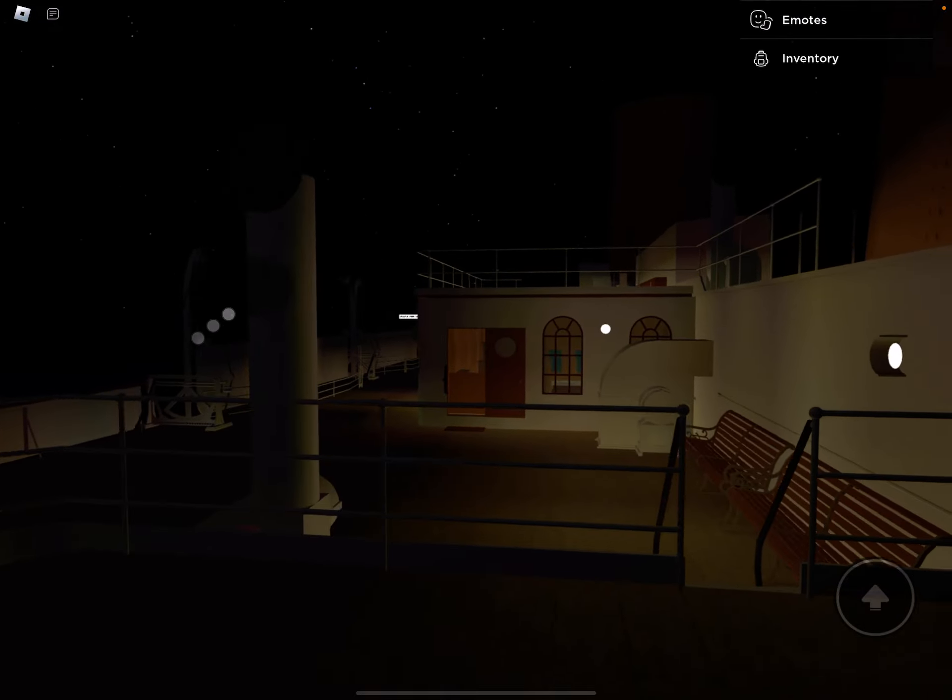I guess you could say that's cool. There's the third-class space — you've got the benches, the tables, everything you need. We're on the bow deck again. Very dark again.